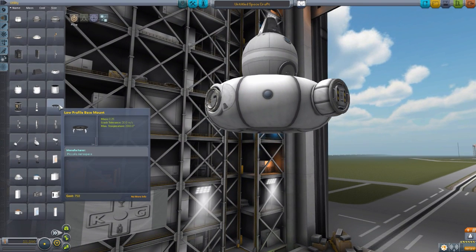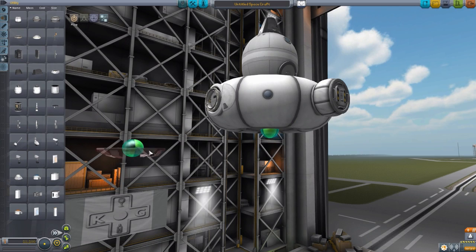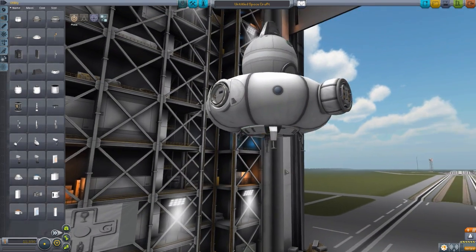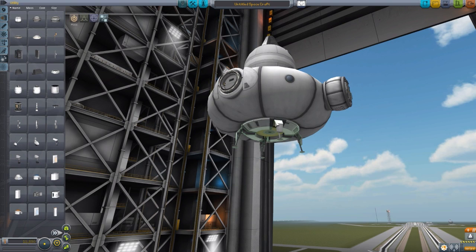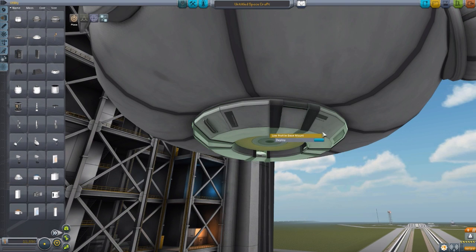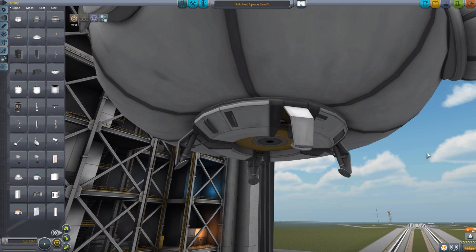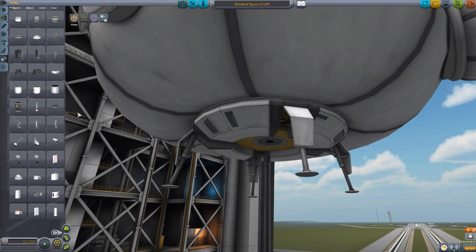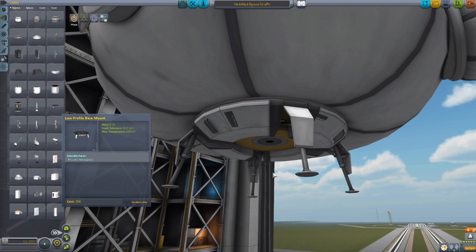This flat module works in conjunction with the low-profile base mount, which you can use if you don't want it sitting directly on the planetary surface. You can have it sitting on these lovely little lander legs, which are quite cool - once again a fun little animation. I love how it opens up and extends the legs down. These wouldn't just be useful for the flat module either - you could use them quite easily for a low-profile lander. They are pretty cool lander legs.